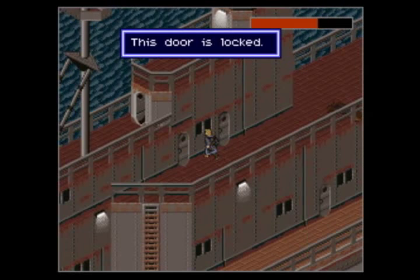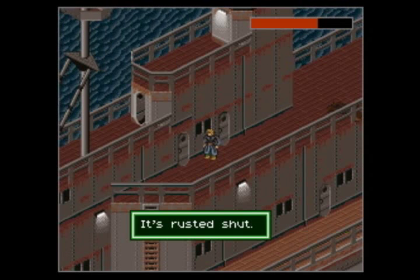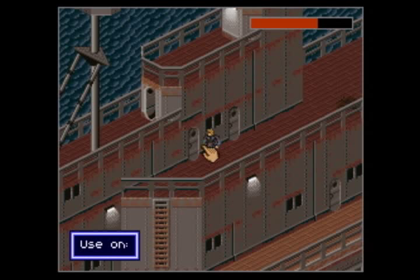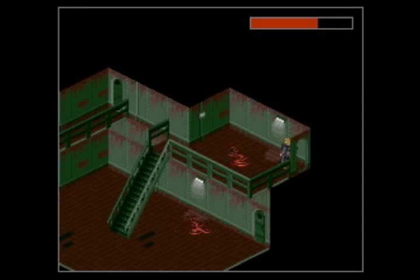The door is locked — not rusted shut, it's locked. Well, we don't have a key, but we do have something we picked up a while back: this crowbar. We can use the crowbar to open up that door, get inside the ship, and start working our way down.